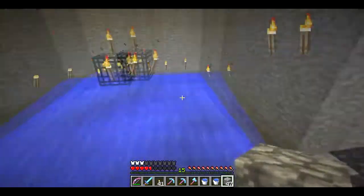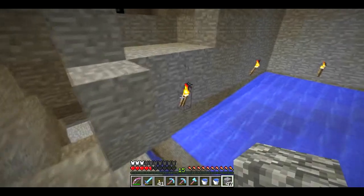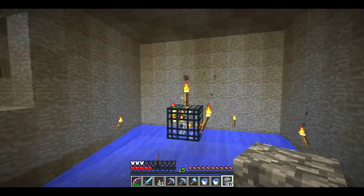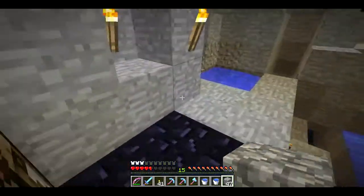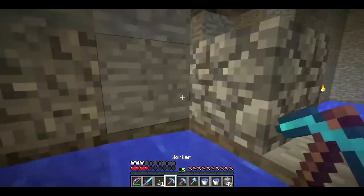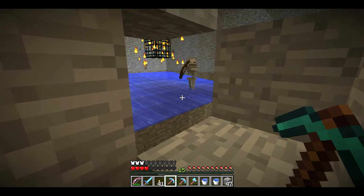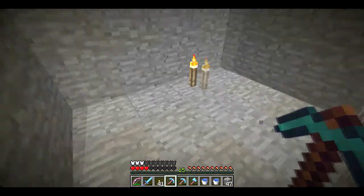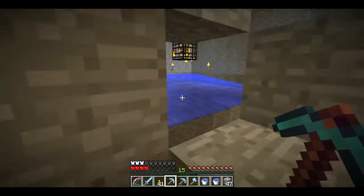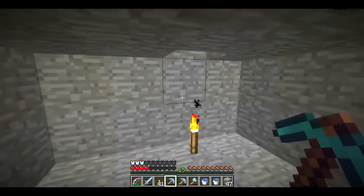So I'm going to knock a few torches out and go and hide. I don't want to knock too many out — just make it dark enough for a couple of them to spawn. There we go. I'm going to hide just behind here. I'm not sure if this is close enough — how many blocks have we got there? It should be close enough for more to spawn.